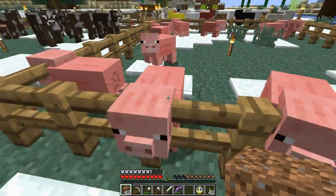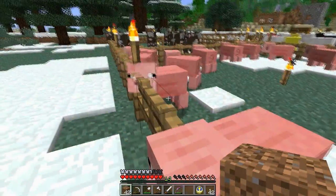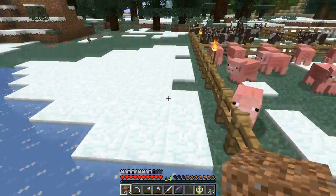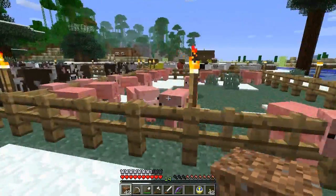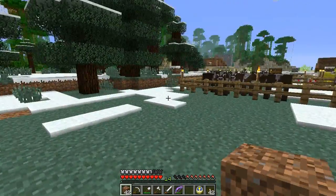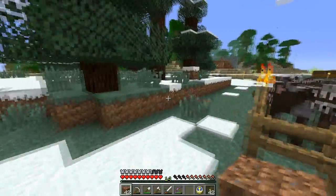When pigs burn to death, their pork chops come out pre-cooked, and we want — some kind of bacon cheeseburger thing — we want one of those, in dispenser form. So what we need to devise... I already have a lava bucket, but I need a water bucket or two. I'll run and get those.